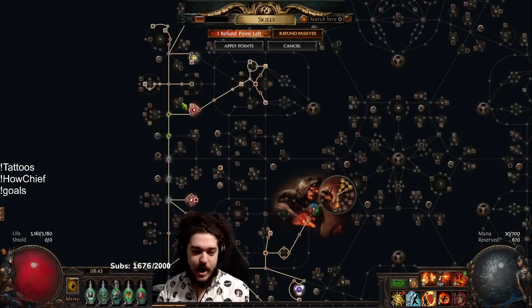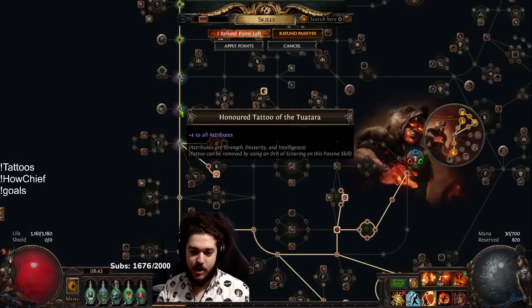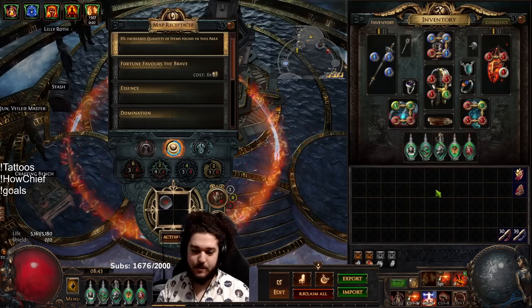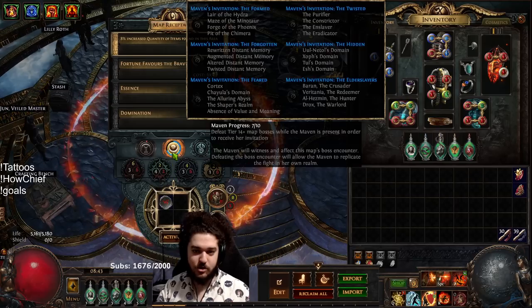Currently if you look at my tree I have a few tattoos, but none of these are actually explode tattoos - I just have some life regen tattoos and strength turned into all attributes, and that's quite literally it. So I'm going to go ahead and jump into this map and show you guys an example of what I'm talking about.